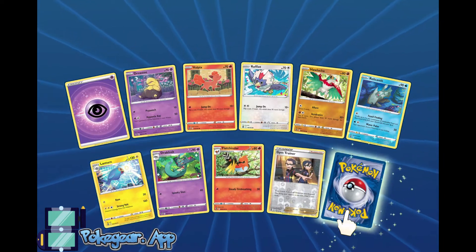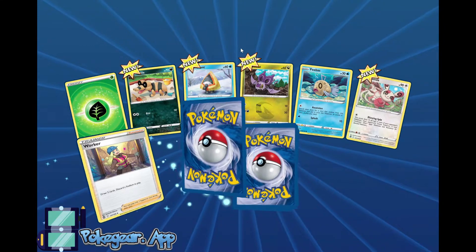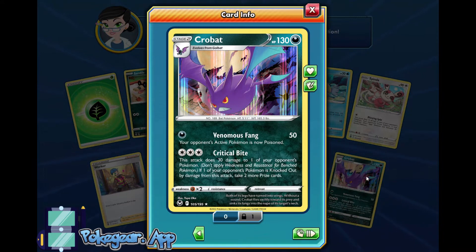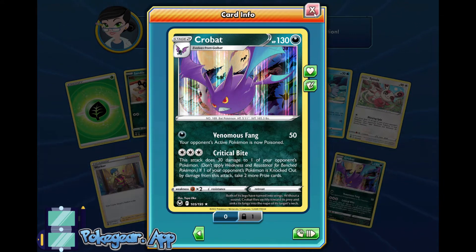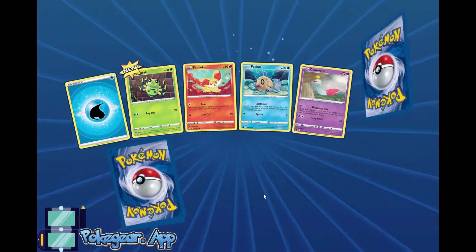We got Gym Trainer and Emolga. Can this just be a quick filter of all the stuff we don't want? Another Worker — cool. Crobat with Critical Bite allows you to do 30 damage to one of your opponent's Pokemon, and if it's knocked out, you take two more prize cards, which is really good. Especially on a VMAX. You could probably do a Shedinja combo where you put their HP to 10 and then knock it out with Critical Bite, though that's a little risky.